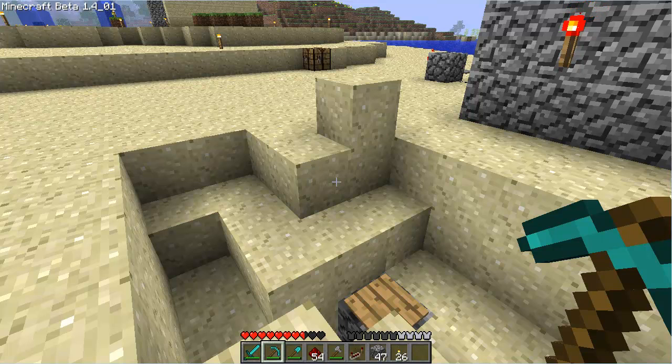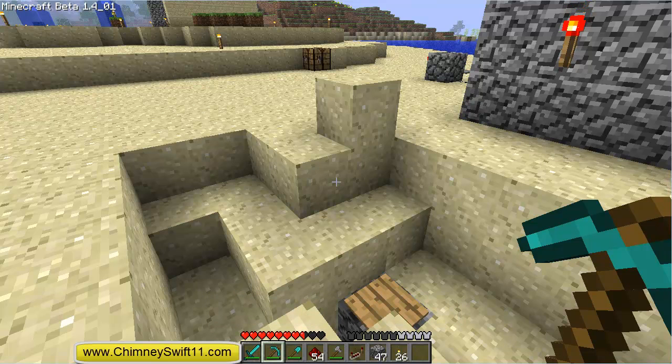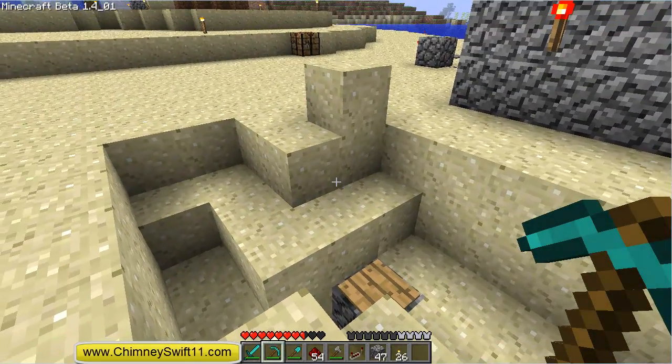Hey guys, it's ChimneySwift here from the Minecraft Workbench community and ChimneySwift11.com, and this is episode 59 of the Minecraft Files. You may notice I sound a little bit different — I just bought a new microphone, so I'm essentially sitting behind this silver microphone. Tonight I'm going to be showing you guys how to build a blinking indicator light system for your mine cart track system.